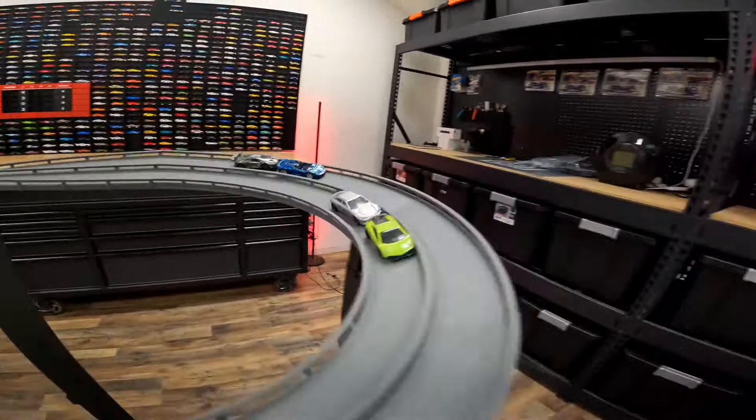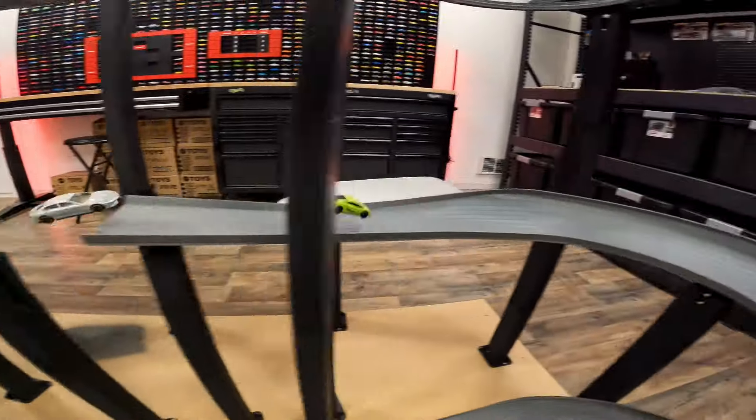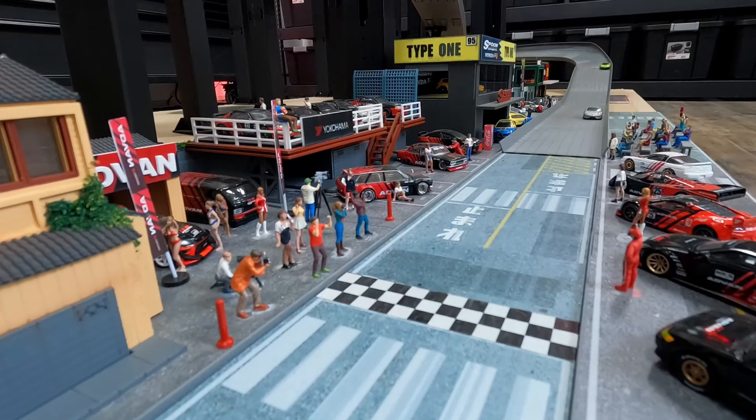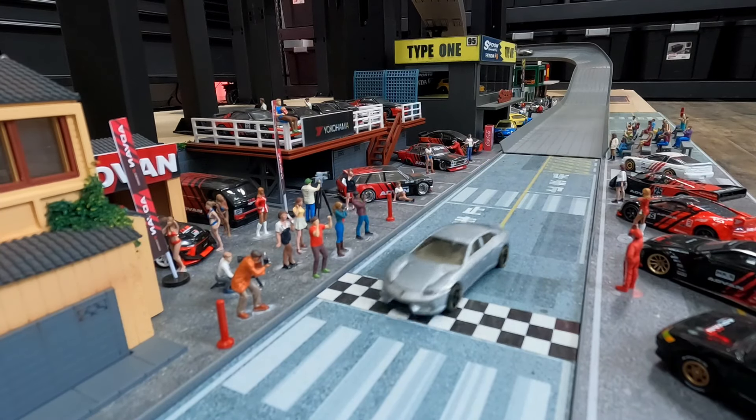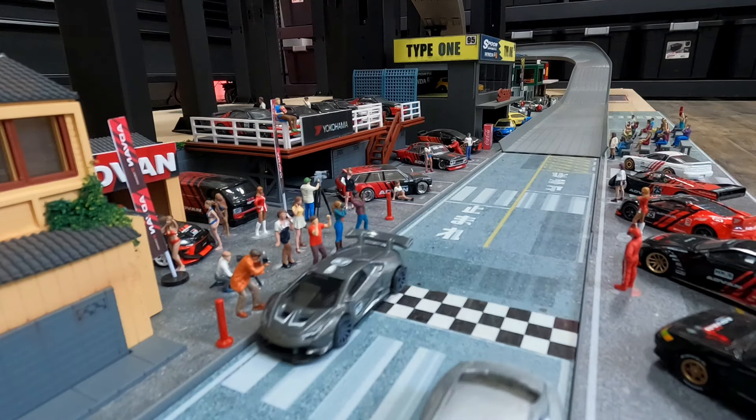The Aventador J moves into the pole position, that beautiful blue Gallardo on the inside. Passing that Gallardo like a bullet, the Estoque takes the win in race number two. Then we have a collision between the Huracan and the Estoque at the finish line - note Aventador J.